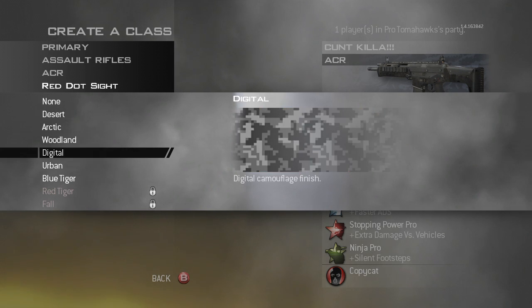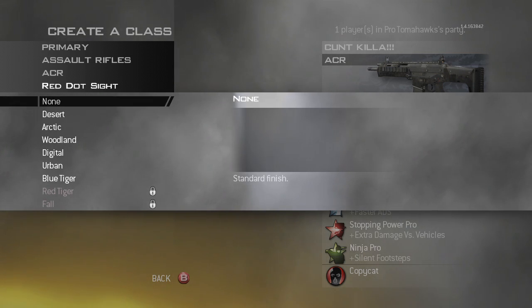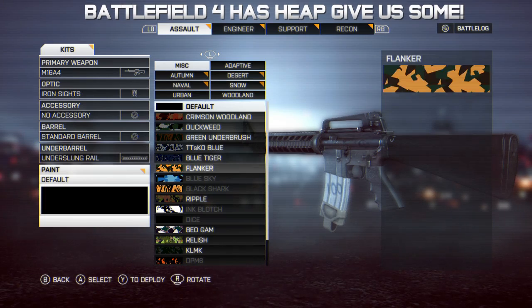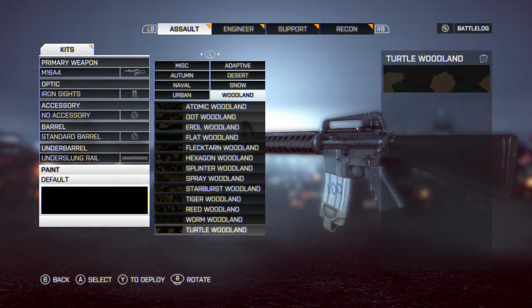While we're on the topic of camos, I'd really like them to bring out a lot more normal types of camos — matte blacks or a lot more deeper, darker normal camos. Nothing like space cats or anything like that which Ghosts tried to put in.